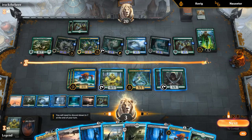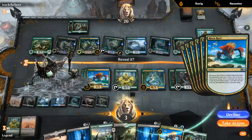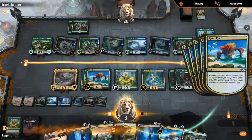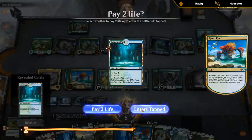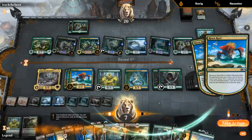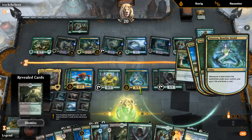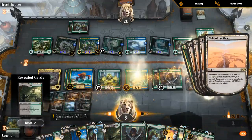We should have played Dread Presence first in case we revealed some Swamps off the Yarok Risen Reef triggers — but that's fine, should be okay. We get some more Risen Reef triggers — Hostage Taker is going to be pretty good too. Yeah, we did get punished for not playing Dread Presence first — we would have gotten two Dread Presence triggers doubled by Yarok, so we missed out on eight damage already.